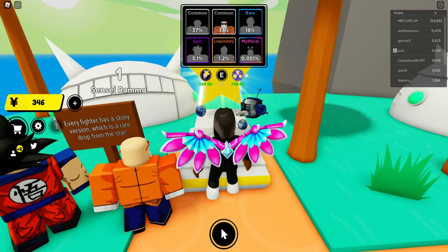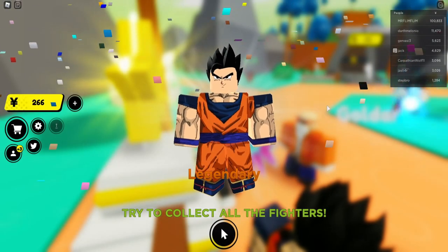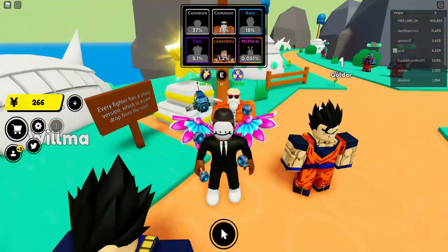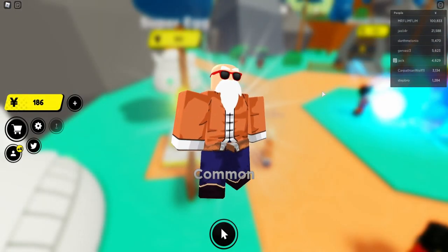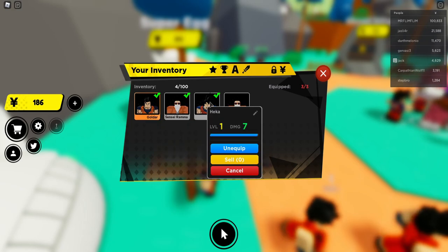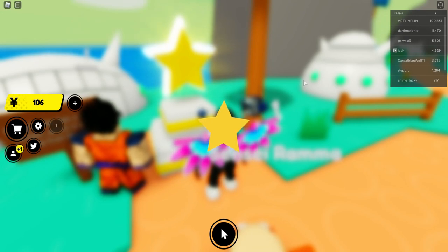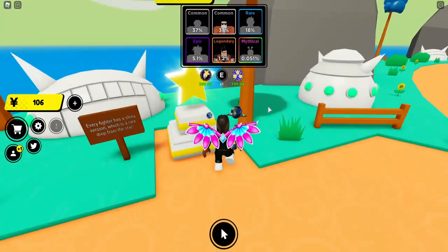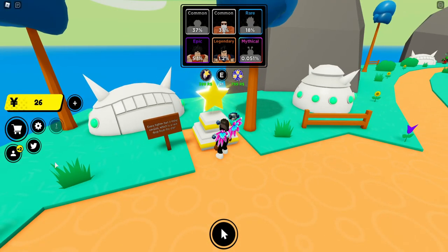We got a common, then another common — hopefully something good — and we got a legendary, let's go! We actually got a legendary. Then another common. We've got four fighters and can have three equipped. I'll spend all my stars on this first crate, hopefully getting something other than uncommon — and we got an epic, yes, that's great!